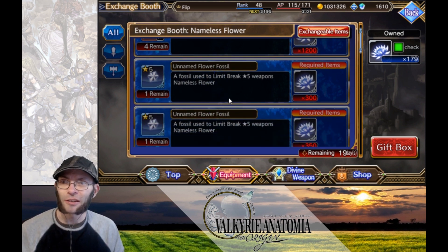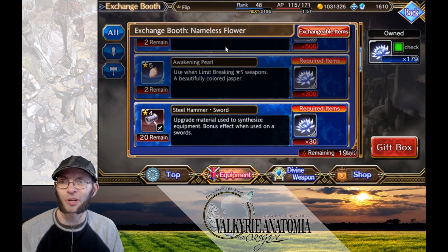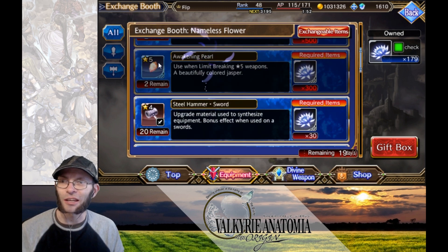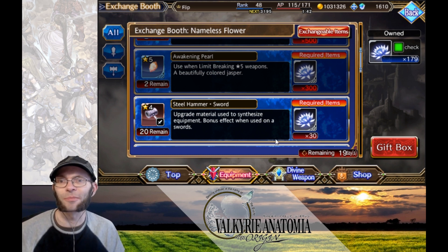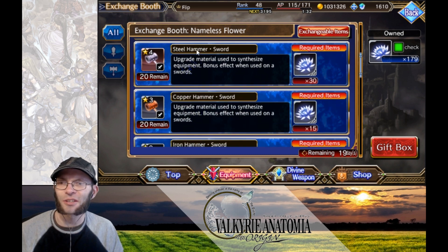Scrolling down, we have limit break items for traditional five-star weapons, and then we can get a six-star weapon limit break crystal which I've already bought. You can also buy gold tickets — if you get five of them you can do a pull for a five-star weapon and up. It's guaranteed five-star and up if you get five of those yellow tickets, so we could farm out some of those here.